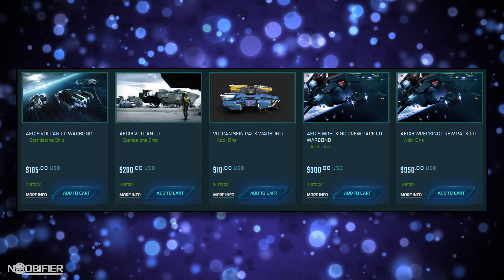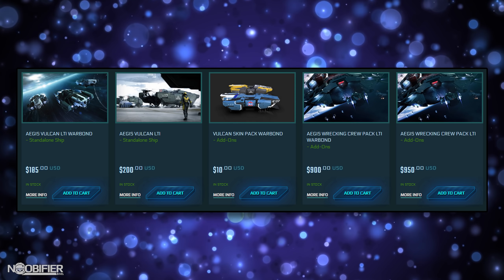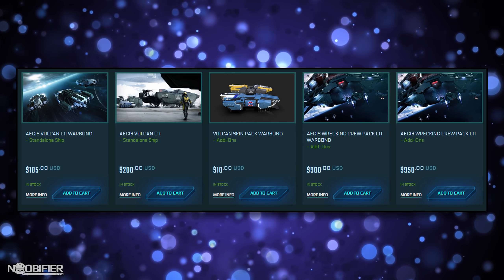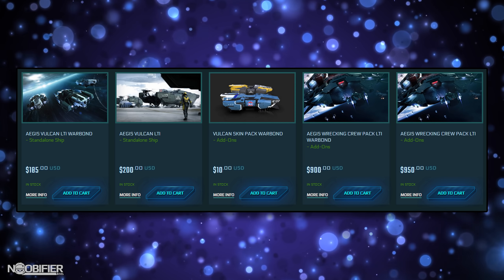It's on concept today for standalone $185 Warbond, or $200 if you want to use store credit. The ship is also available as part of the Wrecking Crew ship bundle, which includes the Vulcan, Reclaimer, Eclipse, Warlock, and Titan with LTI for $900 Warbond, or $950 with store credit.